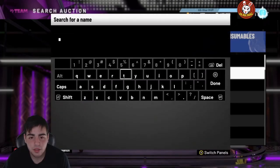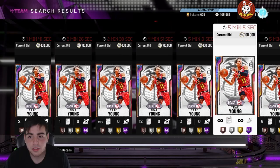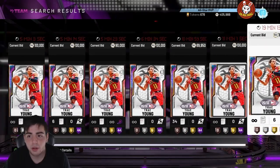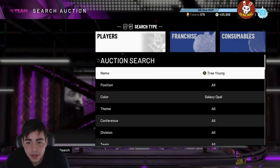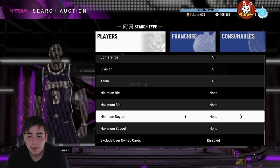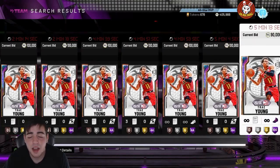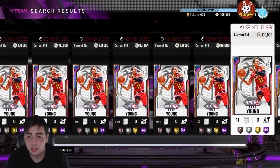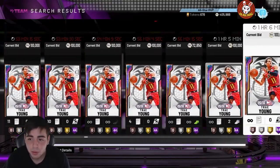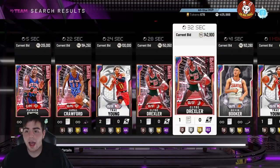This is so weird. First off, I noticed that Trae Young isn't a buyout — something I wanted to pay attention to. You cannot post cards; these cards were all posted a very long time ago and something with the auction house is down. I don't know what it is, but something is fishy. Definitely do not put anything up on the auction block because something is wrong and you could lose a lot of MT.